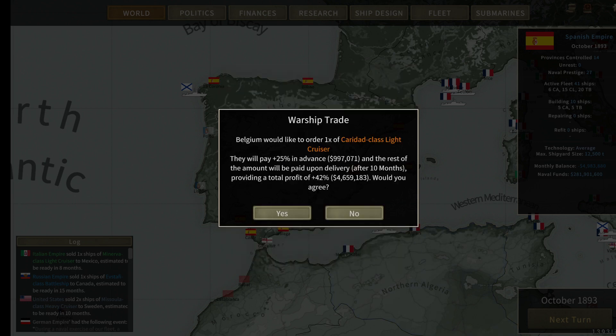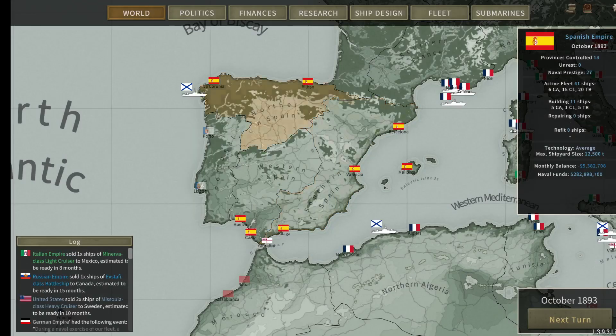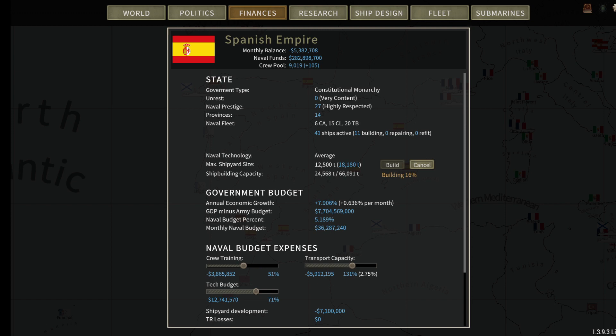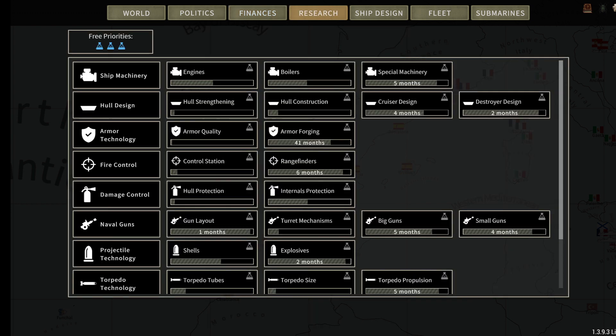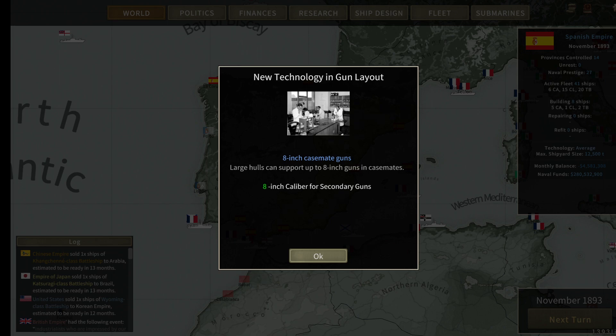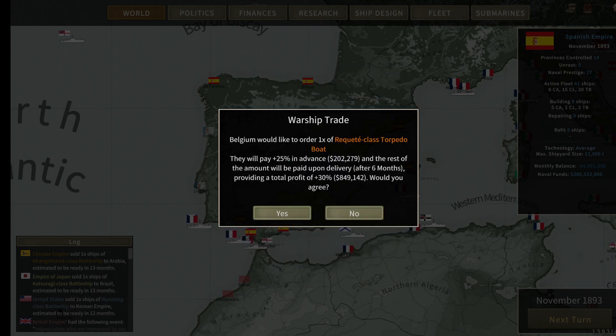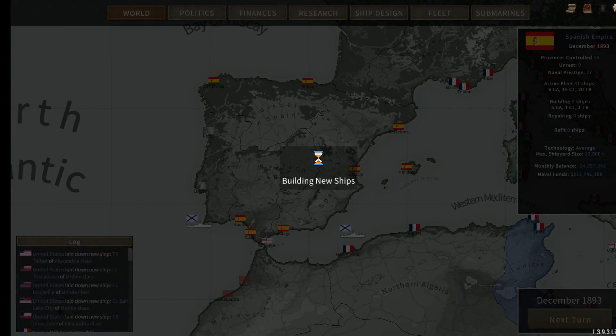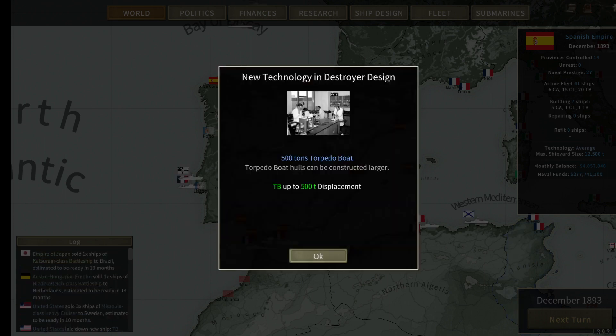We have defensive minefield — deploying minefields around our ports and coastal waters — 1,000 max minefield size. Belgium wants a light cruiser. I have a hard time saying no to these little countries — I probably should because it's hurting my economy, but you get money back. We have another cruiser and destroyer design incoming. We're getting some guns — in a few months we'll go ahead and lay out new ship designs. We have 8-inch casemate guns now — large hulls can support up to 8 casemates.